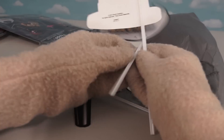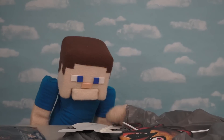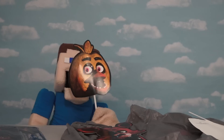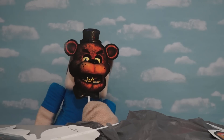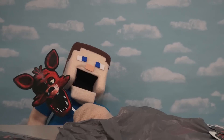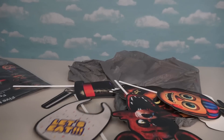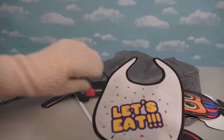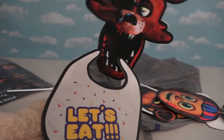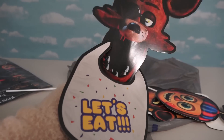The next item we have is Five Nights at Freddy's party masks. Zombie Steve's gonna love these because he could be characters like Bonnie, Chica, Freddy — I'm Freddy — Balloon Boy, or Foxy, which is Zombie Steve's favorite. We even have little accessories like Chica's bib, and we can put it on Foxy there. That just looks silly.